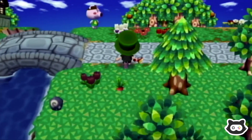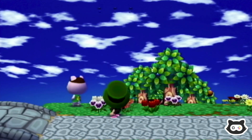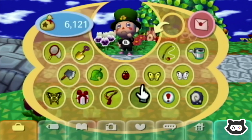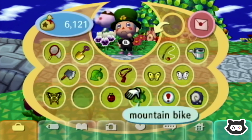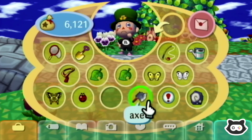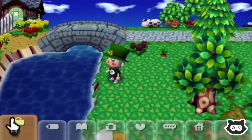There we go — so tomorrow is Saturday, which means we can sell the turnips. We're getting a lot going on here. Mountain bike — cool! We're just going to put this fossil here with the other one and sort those out later.